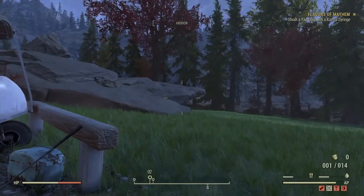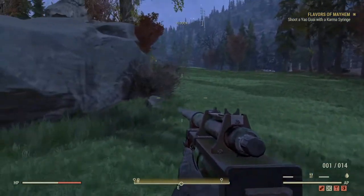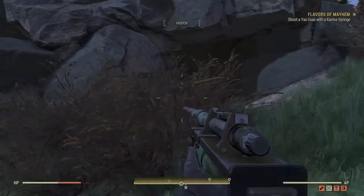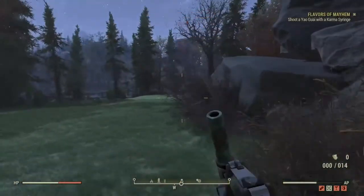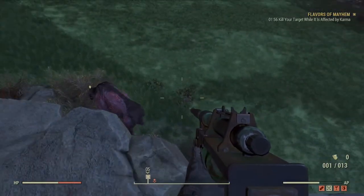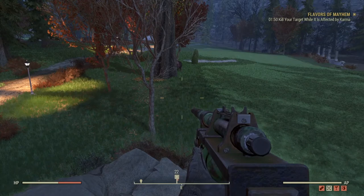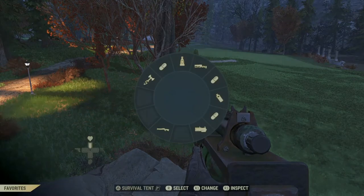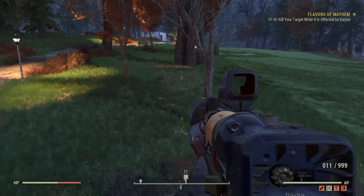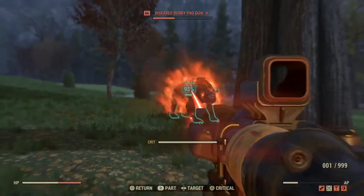We need the syringer if we're actually going to shoot the thing. There's the syringer. This will not kill it — this thing is really really weak. We're going to sneak up. The yuguay is always in here by the way, so if you ever need one for any reason, there he is. Now get out of the way because that thing is going to get really angry when you've shot it with the syringer. You've got to kill it quickly while it's affected.